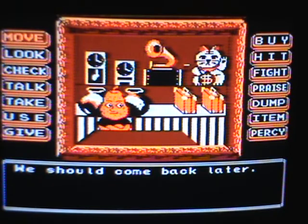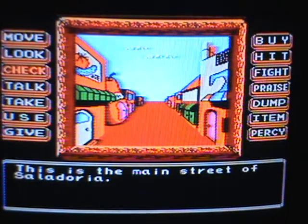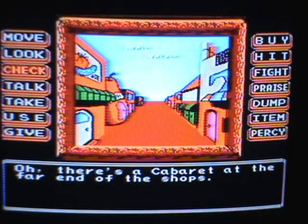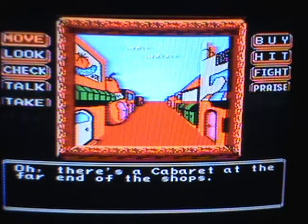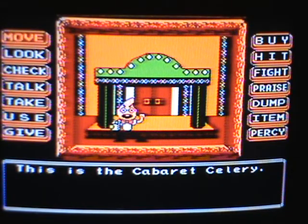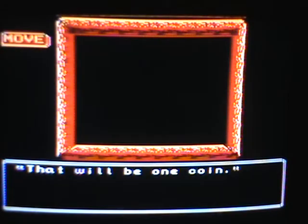Percy says we should come back later — no, we've already done this part. How do I get to the cabaret? I know it's something. Check the strip. It says 'Many shops are closed.' There — see what I mean? I forgot to check one thing. Okay, so we head to the cabaret. You want to enter — you're going to have to pay. So you enter.